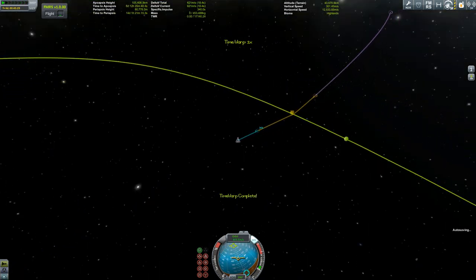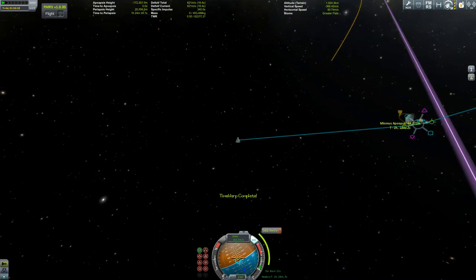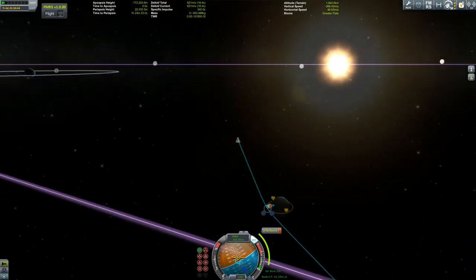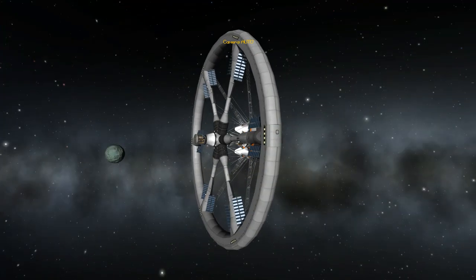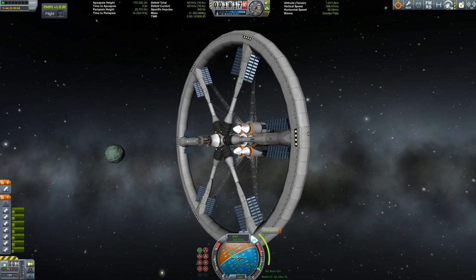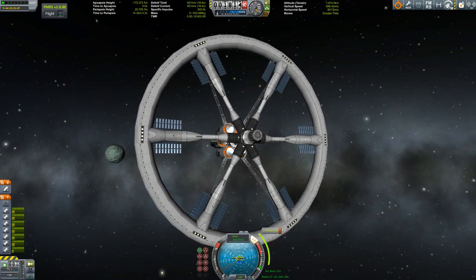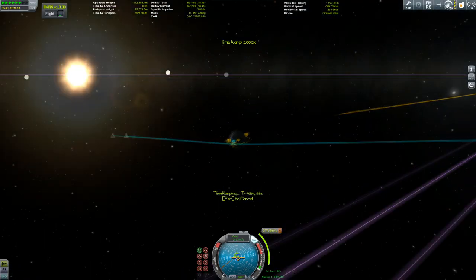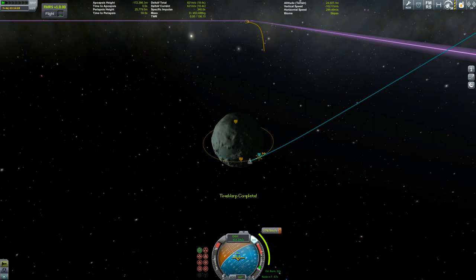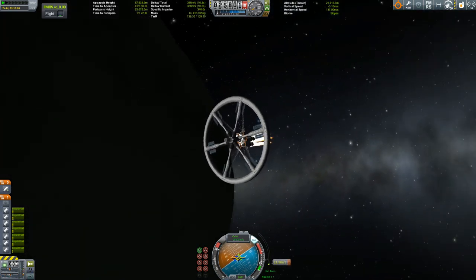And now we finally time-accelerate. There we are now in the sphere of influence of Minmus, which as any good Kerbal knows is made of ice cream — at least that's what we like to think. Once again fine-tuning our orbit, moving that behemoth of a station into position for the maneuver node. This space station will be the hub where all my interplanetary spacecraft will supposedly dock and refuel before heading off into interplanetary space or to other planets.